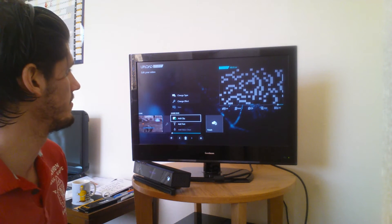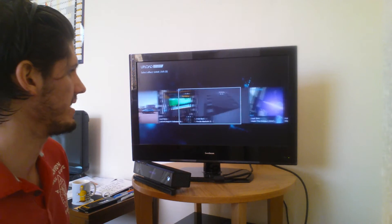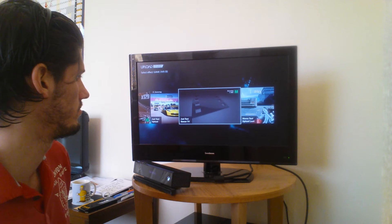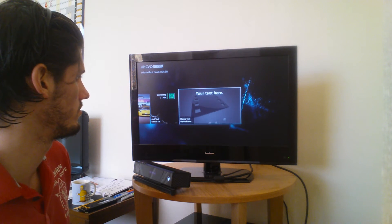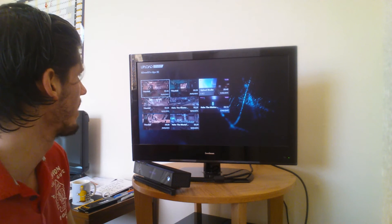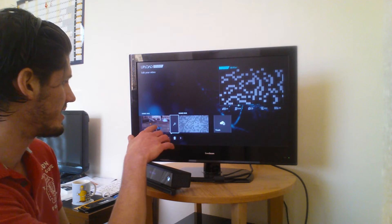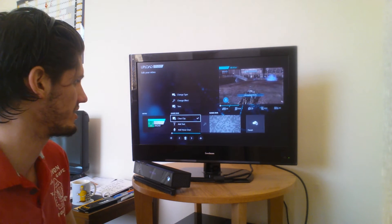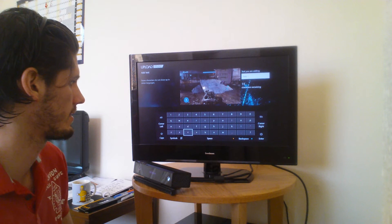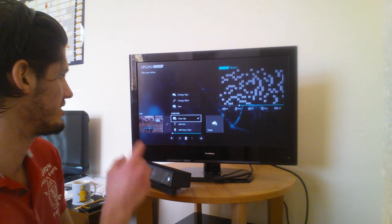And then we'll choose another game clip. Change type — Game DVR. Change effect — we'll pick another one at random, let's do Sunset Overdrive. Let's pick a Titanfall clip. Bear in mind, with any of these you can add text — it'll pop up in the center. So for the Halo one we'll add text and just write 'Halo clip,' just for argument's sake. And now this is my Titanfall clip.